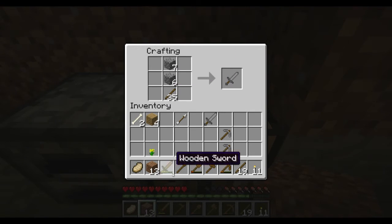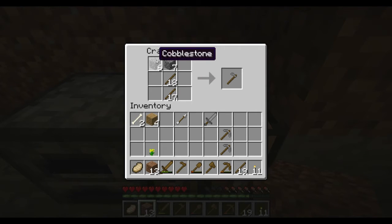Next we'll make our hoe: two cobblestone on the top left and one on the left middle, then two sticks for the handle. A shovel is two sticks for the handle and one cobblestone at the top. An axe is one cobblestone top left, one below it, and one to the right — that gives us our stone axe. And that's pretty much all of our tools.